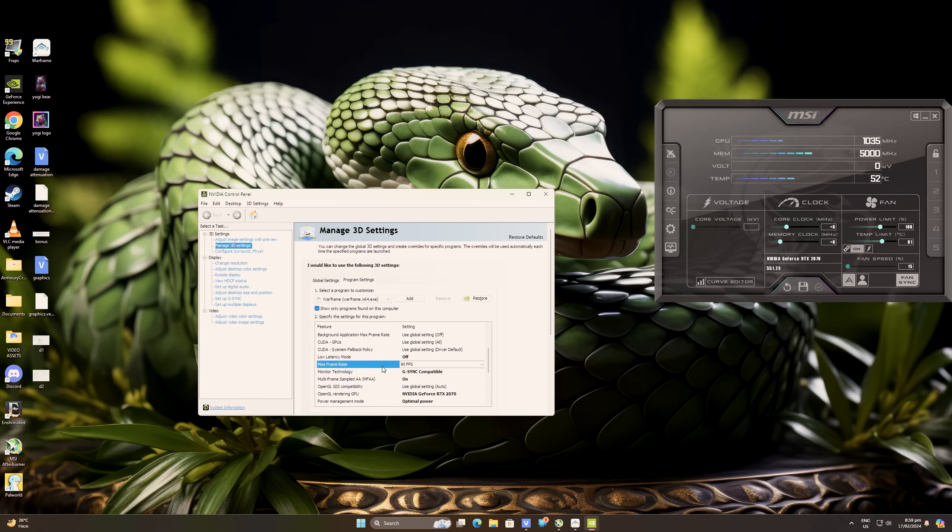Instead of letting the system decide the max frame rate, I just set it to 90 frames per second. For Monitor Technology, set it to G-Sync if you have it to help with latency, but don't ever use V-Sync as it's one of the most horrible settings for Warframe. For Multi-Frame Sampled Anti-Aliasing, I have it turned on since I changed my anti-aliasing to 8x. For Power Management, always go for Optimal Power, and for Preferred Refresh Rate, set it to the highest available.